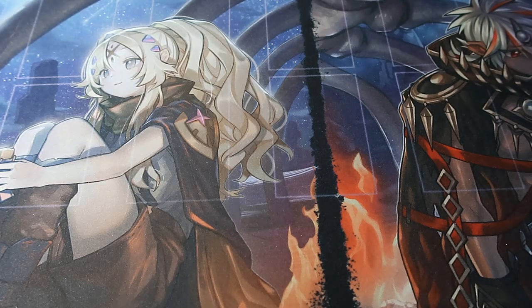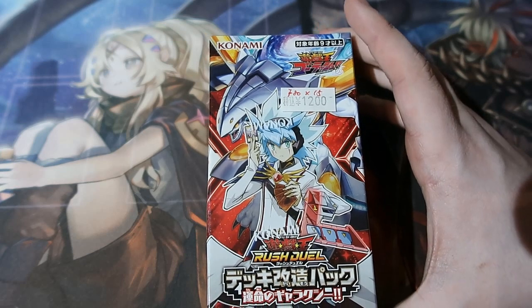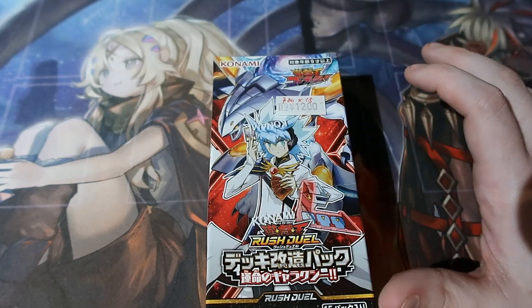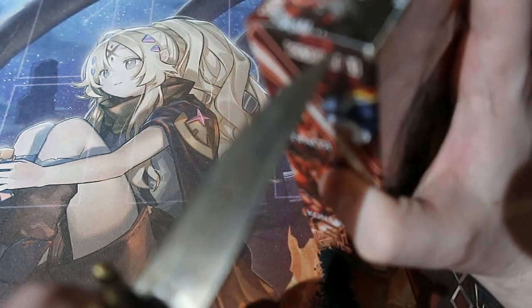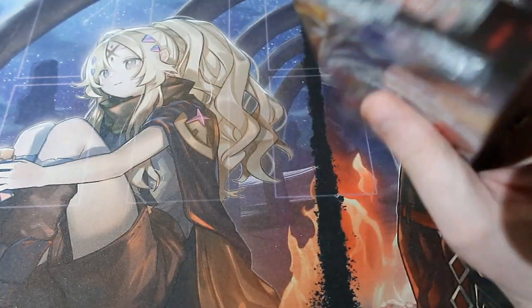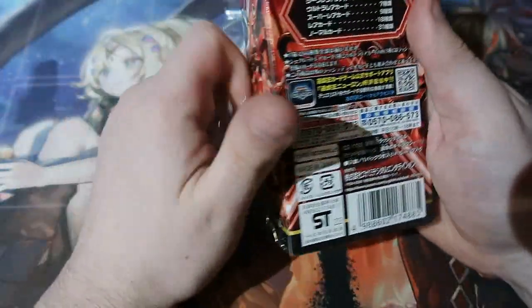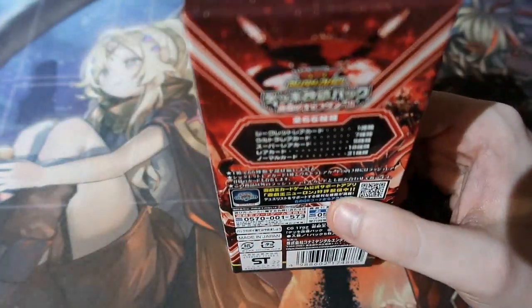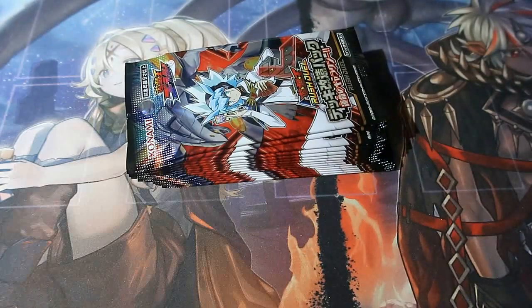Today we're opening up this set right here, potentially a Blue-Eyes set — maybe, I do not know. I paid 1200 again for this booster box, and this is the most cheapest one I picked up. Nine cards in the pack, 15 packs in the booster box — let's crack it open! In this set there are 66 cards: 31 Commons, 18 Rares, 9 Supers, 7 Ultras, and 1 godly secret card.